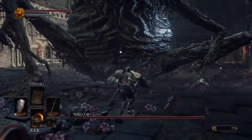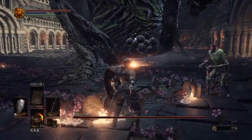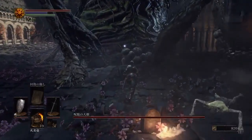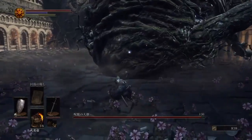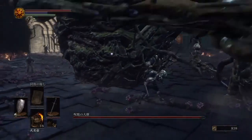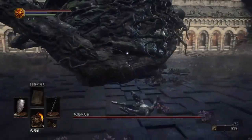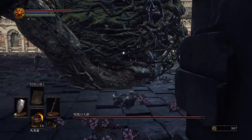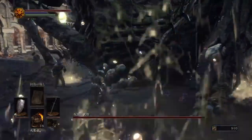You'll notice that he has weak points. The big obvious weak point I'm trying to hit with fire there. I figure being a tree, fire should be weak against it. He has a number of weak points — basically all of those nodules are weak points, on his front, on his back, on his hands, and on his feet as you get later on in the fight.